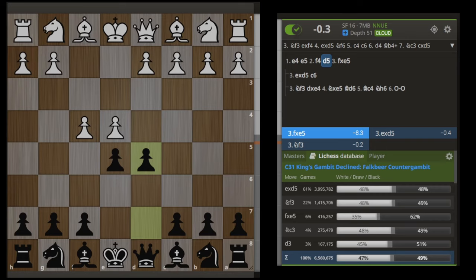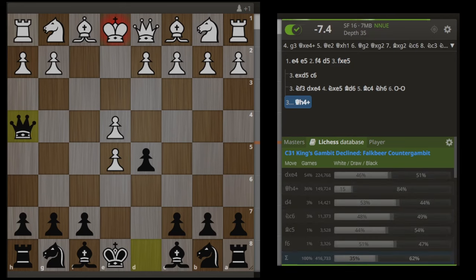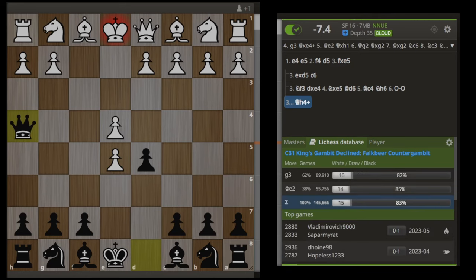Now, you still need to know what to do from here, and the line I am going to recommend is not any kind of main line at all. I highly doubt you have ever seen this line. There are a couple different moves you will see from white. Just a side note: the move fxe5 immediately loses the game — Qh4 — and you can figure out why this is totally winning yourself. If you need to know more, you can check it out with the engine, or look up any video named the Falkbeer countergambit.